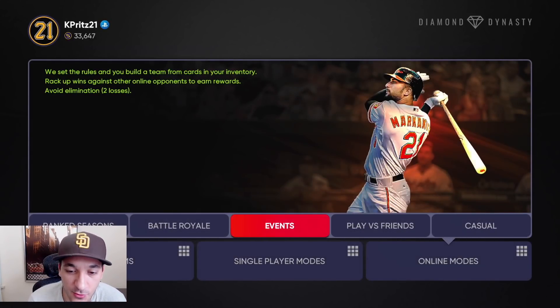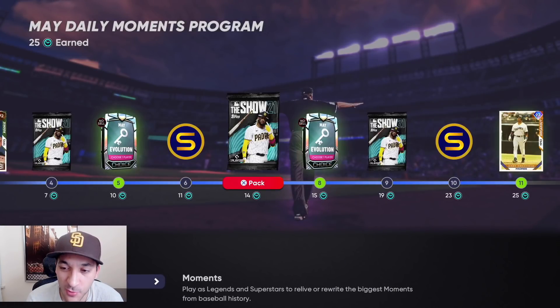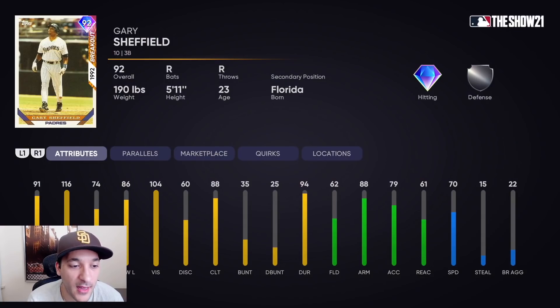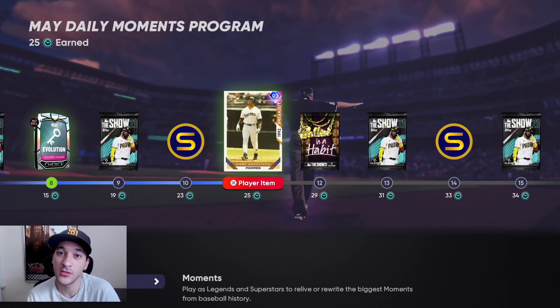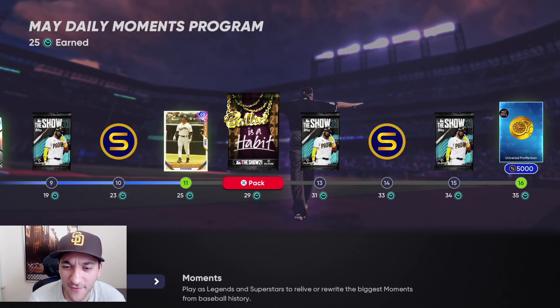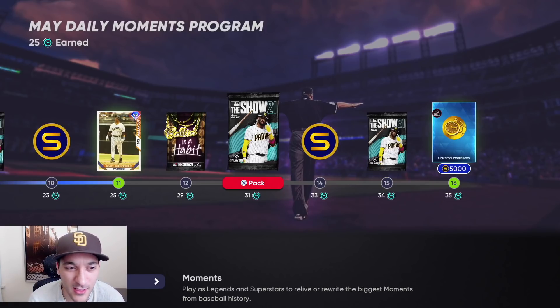We also did the daily moments today and got our 25 points, picking up the Gary Sheffield card. Not a bad looking card — great contact numbers, good power numbers, 104 vision, silver tier defense. We got a lot of cards today: collections, Chipper Jones, Soriano, Markakis, Sheffield, Franco, and Andruw Jones. We got mad cards today.